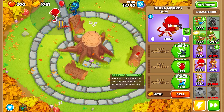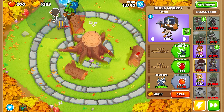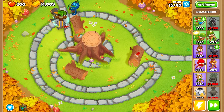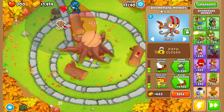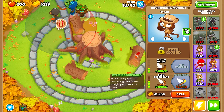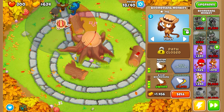The ninja monkey we're going to have the Seeking Shuriken and the Caltrops. These place little spikes on the road that will help us out a lot. Then we're going to put a Kylie boomerang on the boomerang monkey — actually no, not lead balloons, my fault. That's just red hot rings.